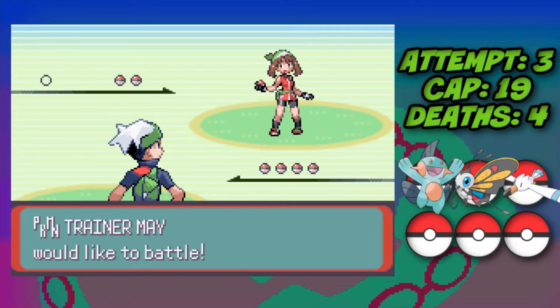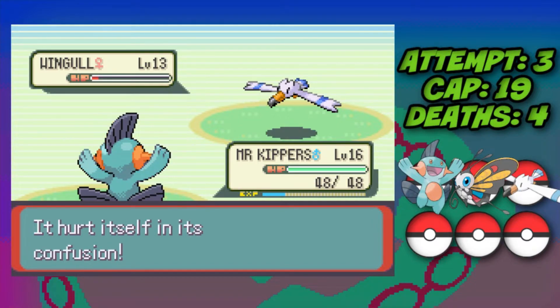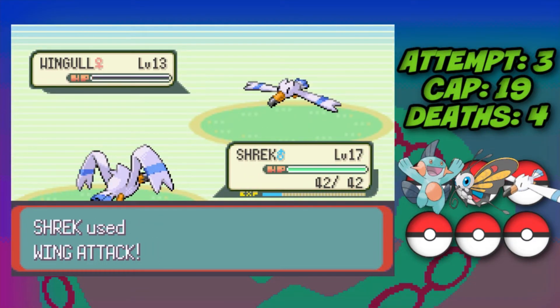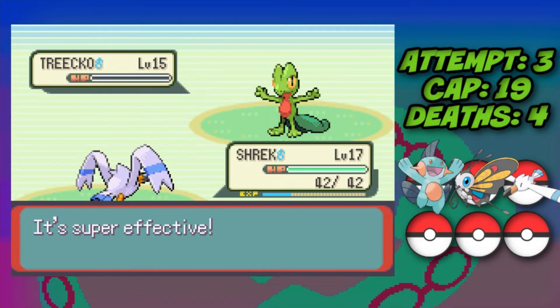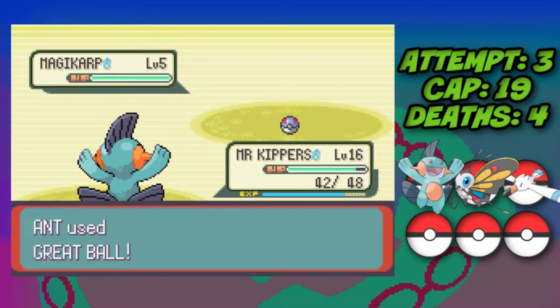Next up against May in Rustboro City we have our Marshtomp. Before too much bad stuff happens against Wingull due to confusion, I switch into my own Wingull, take down their Wingull, then Treecko comes and is also a two-shot to Wing Attack, so we take that down and May is defeated. We then head all the way to Dewford Town and capture a Geodude and a Magikarp.